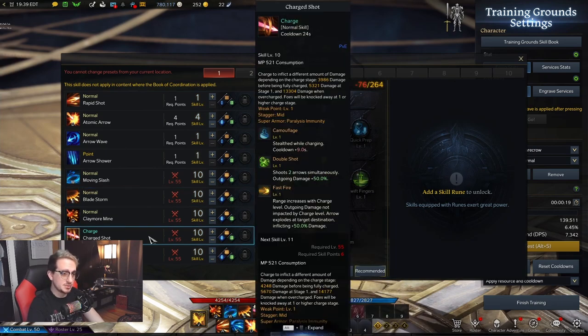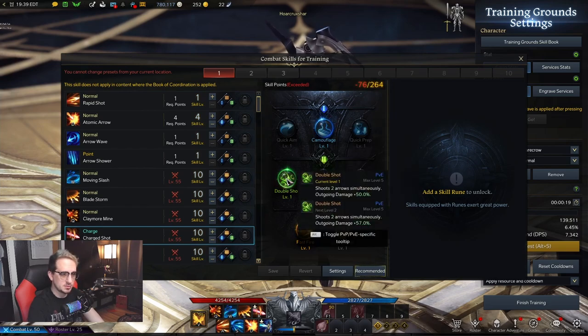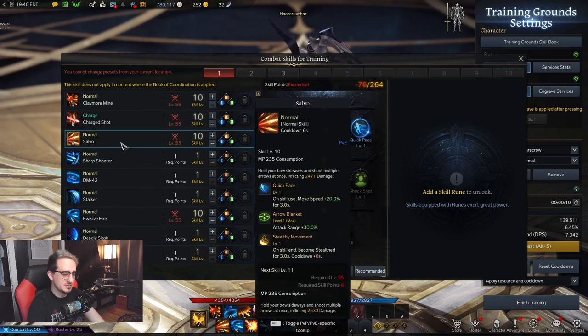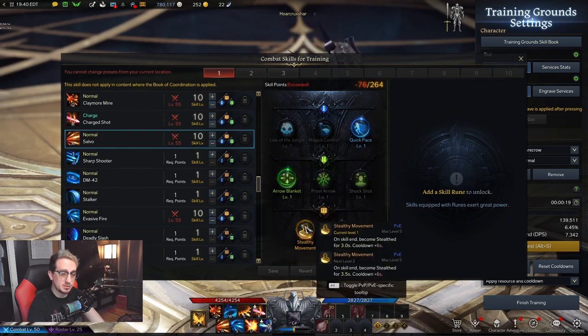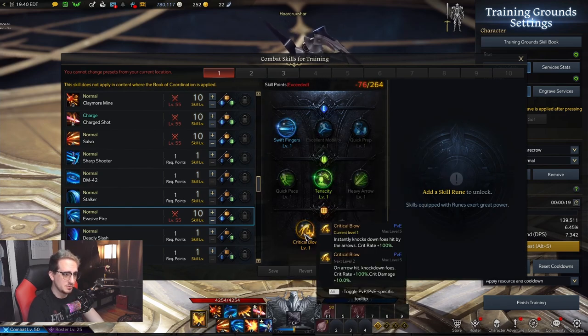Next is Blade Storm: we're taking Range Shift, Poison Blade to apply damage-over-time effects, and Shadow Dance to increase overall DPS. Don't go with Blade Dance as it lengthens the ability and makes it hard to get off your full combo. Next is Charge Shot: we're going with Camouflage — yes it adds a lengthy cooldown, but you're in stealth while using it, making it difficult for opponents to locate you. Also taking Double Shot and Fast Fire. Next is Salvo, essentially your invisibility — spam this before going in for combos, with Quick Pace, Arrow Blanket, and Stealthy Movement tripods.